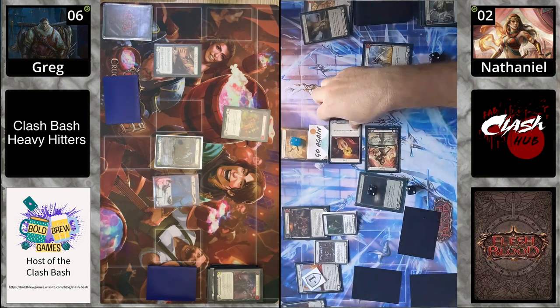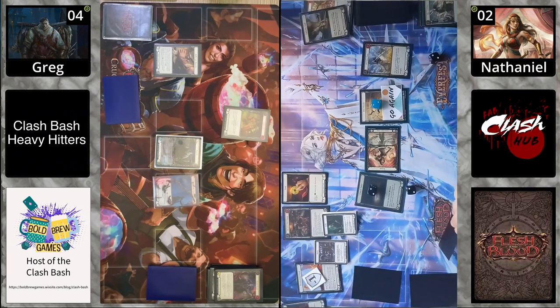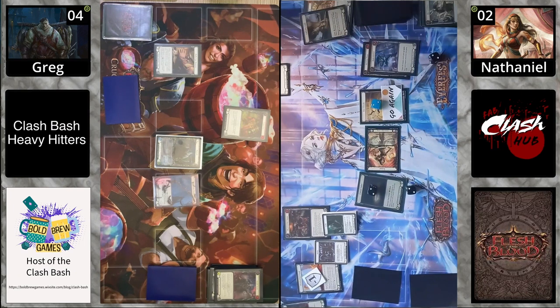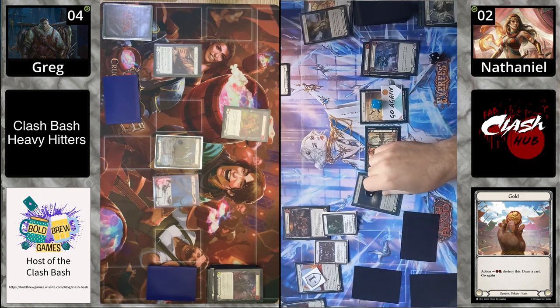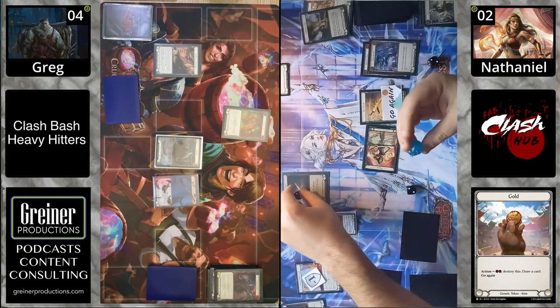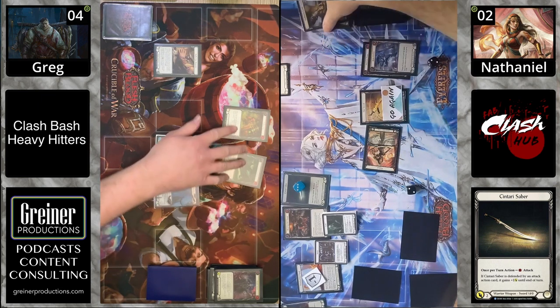Riptide is not blocking — both calling no reaction, and Riptide is going to take the two. We have a gold token — we're going to pitch two and draw a card. Kasai is digging, looking for something. Coming in for three instead of four because of that frailty — frailty coming in clutch. That's three extra damage being stopped, two of it on breakpoints — that is nuts.